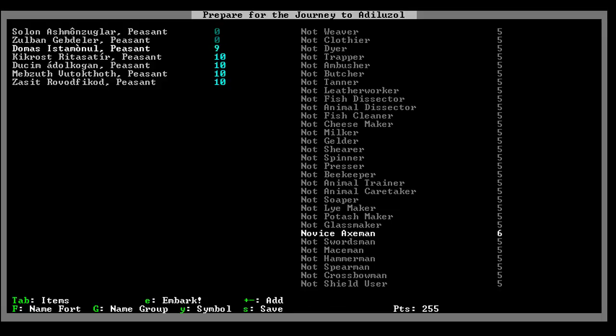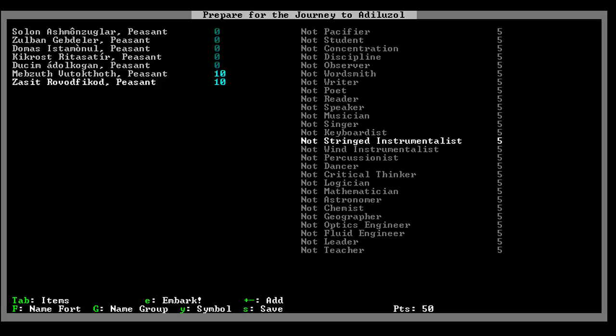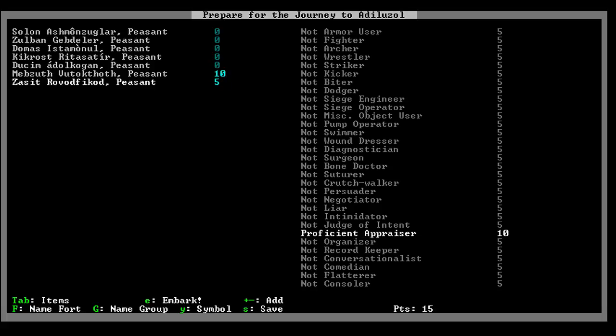So most of them will be just like that - axes - except for two of them. Two of them we are going to give skills in kind of a leadership position and a medical position. So this guy - he's our chosen leader, negotiator. What we want him to really be able to do... we want him to be able to appraise stuff very well. And really, that's the only skill that he needs. Now we're running into the thing - we've run out of points there.